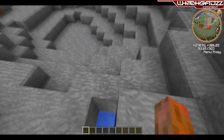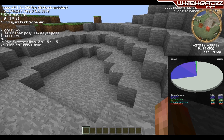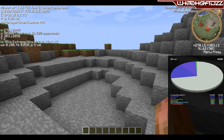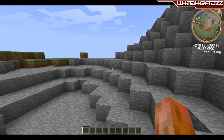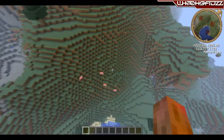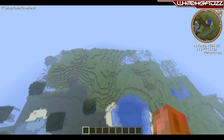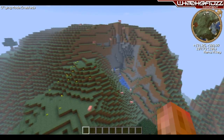You can check if you're in an extreme hills biome by simply hitting F3 — you'll see it says something like 'extreme hills', which means you're in an extreme hills biome. You can also visually see it — in creative mode here you can see there are quite a lot of hills around, compared to say a swamp biome.